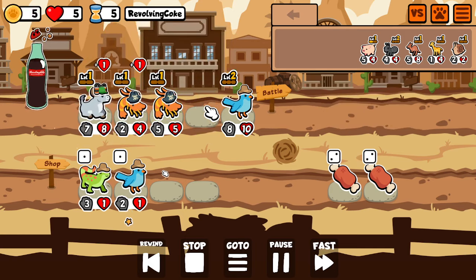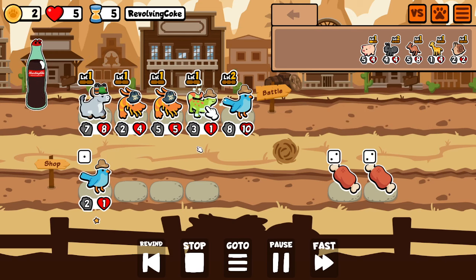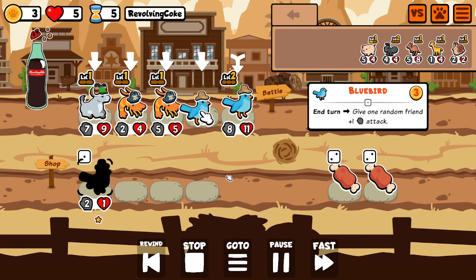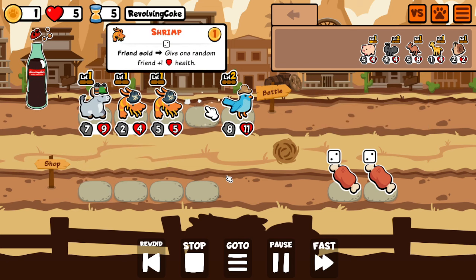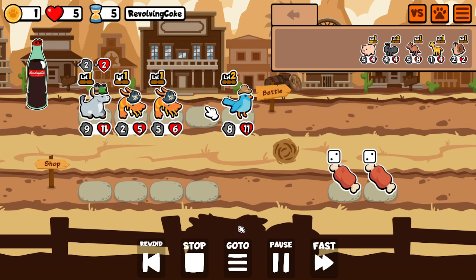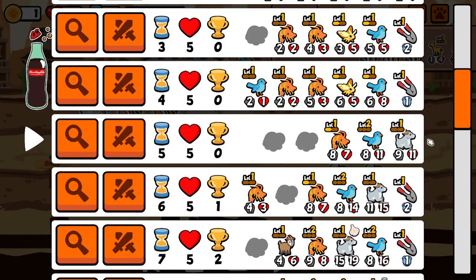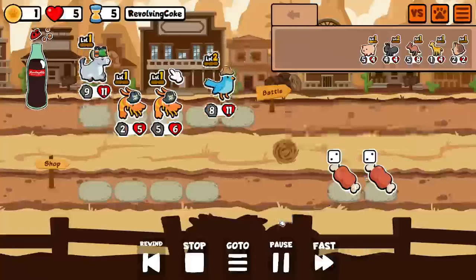Because of the gold I just sell everything. With two shrimps this is just so much more worth it — our stats went way up. Before this turn we had no buffalo, and then we end the turn with a 9-11 buffalo. Our bluebird went from a 6-8 to an 8-11. That's pretty good.